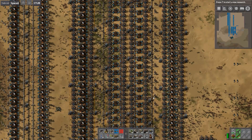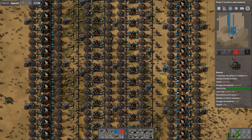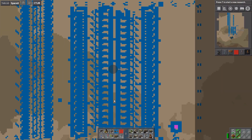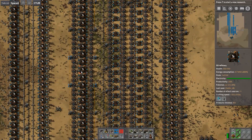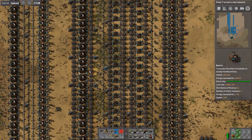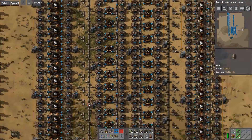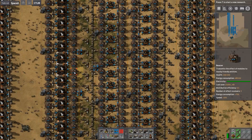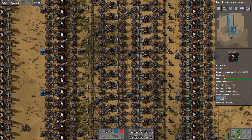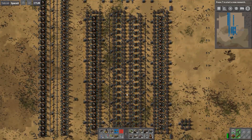That's why I wanted to show this quick comparison. These beacons do help a lot — they save you on a lot of building and materials needed for chemical plants and oil refineries. Yes, you are putting material into speed beacons instead, but it adds a lot of efficiency because you need a lot less to get the same amount of production.